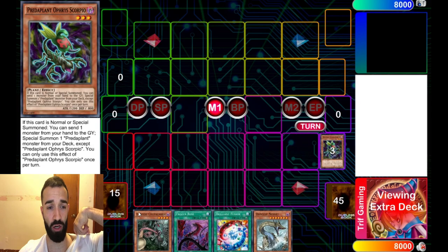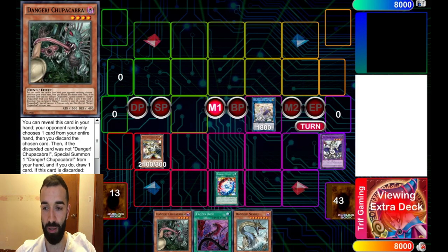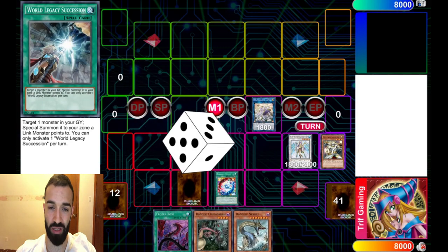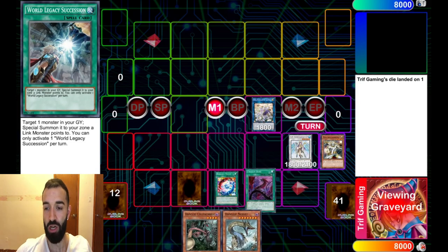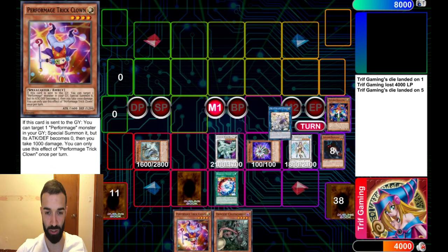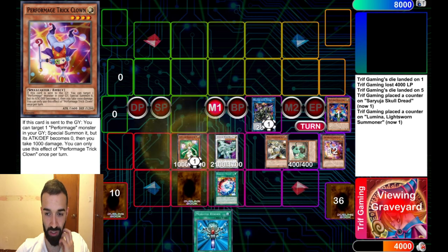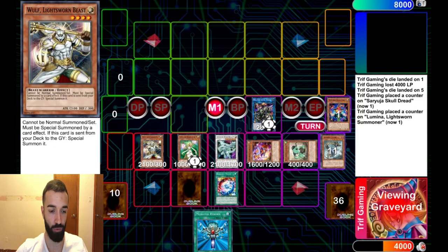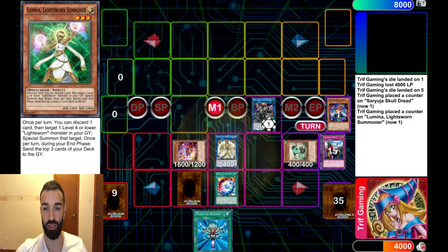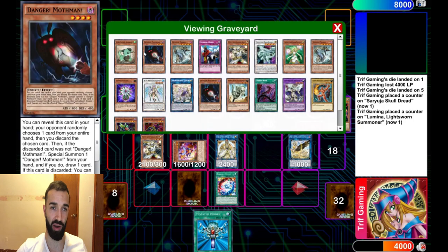A beautiful thing about Frozen Rose: if they try to Bailer Scorpio or interrupt it with Widow Anchor, use Frozen Rose — it's off the field and you can still use it. Here we're getting a little unlucky with this hand; it's not the best. But even in bad hands, you can still do it. We're digging in for Saryusha with the Light Sworn cards. We got Lumina, which is amazing — discard, bring out the Wolf. Now because you can play with levels, you have all the levels you want. You go into Curious to mill three more and special out Wolf.